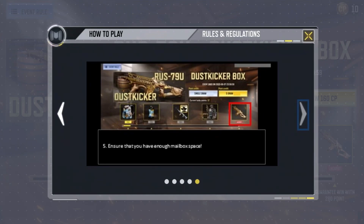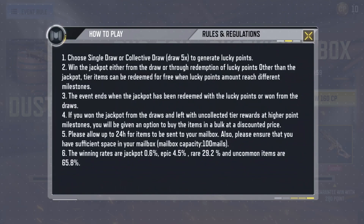Last but not the least, ensure that you have enough mailbox space. Detailed event rules and regulations: first, choose single draw or collective draw, draw five times to generate lucky points. Second, win the jackpot either from the draw or through redemption of lucky points. Other than the jackpot, tier items can be redeemed for free when lucky points reach different milestones. Third, the event ends when the jackpot has been redeemed with the lucky points or won from the draws.